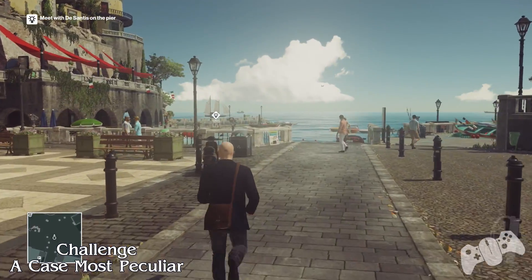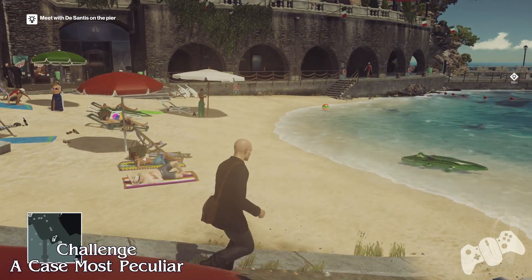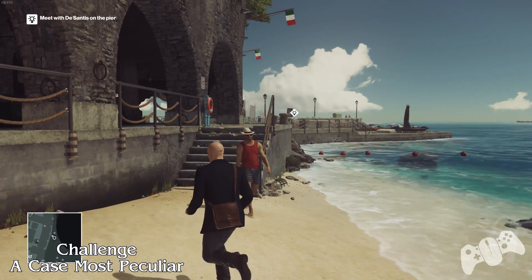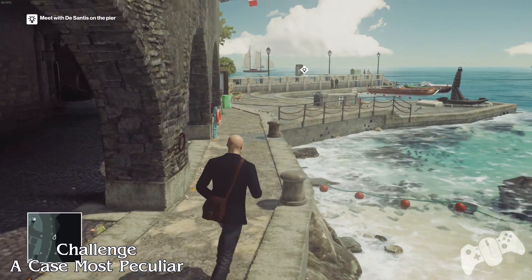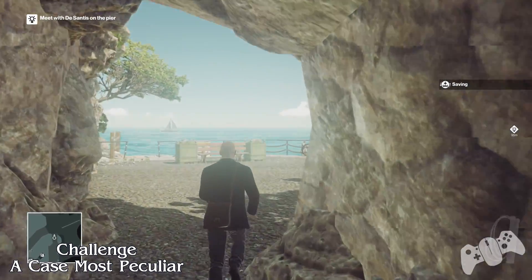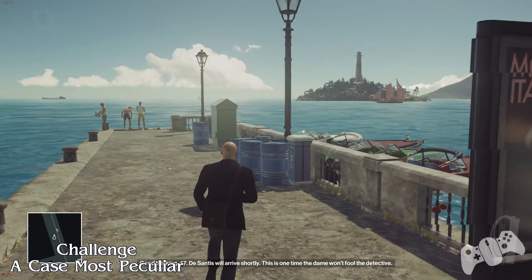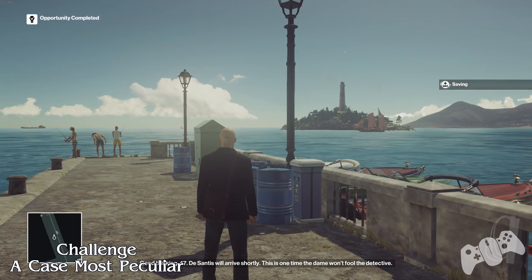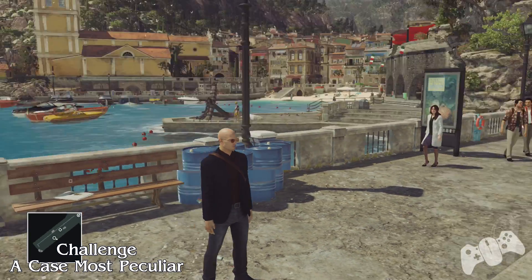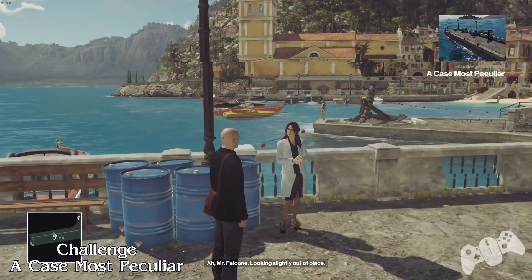With this outfit acquired, you have to meet your target at the pier. Go the only way you can and follow the marker. When you get to the pier you'll get your challenge eventually pop up. Once she comes close enough, talk to her and you'll get the challenge.